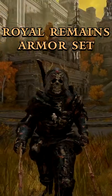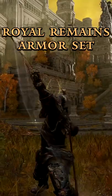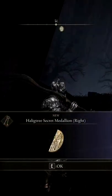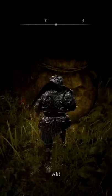Elden Ring Armor Set of the Day: the Royal Remains set allows you to be a spooky scary skeleton. This armor set can be achieved most easily by obtaining the right half of the Haligtree Secret Medallion, located in the Village of the Albinaurics by hitting the sad boy in the big vase.